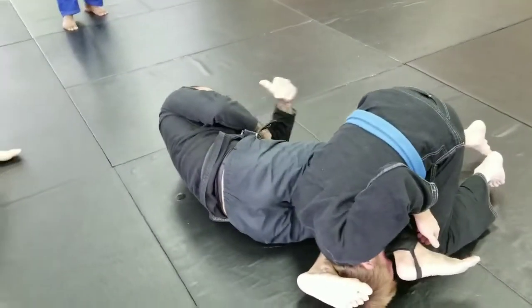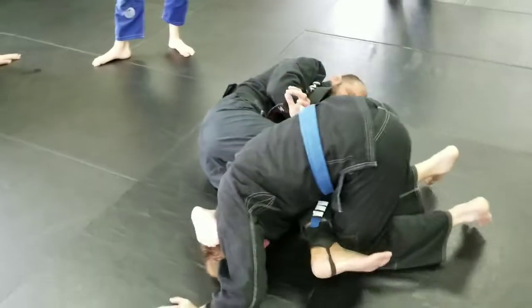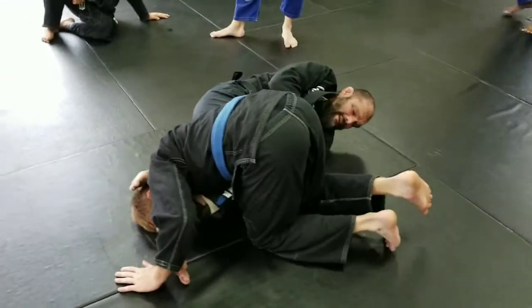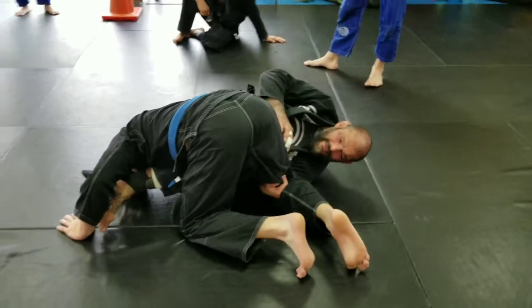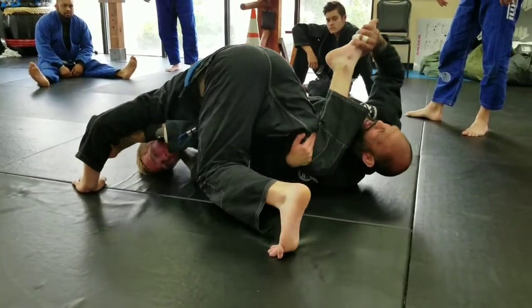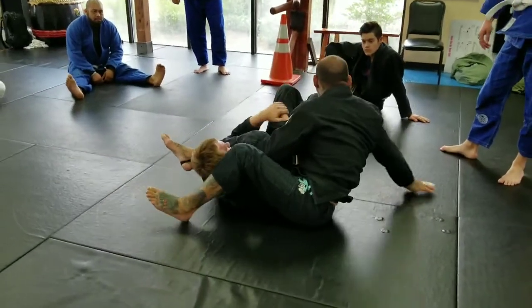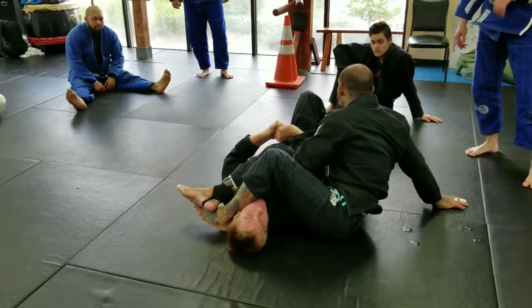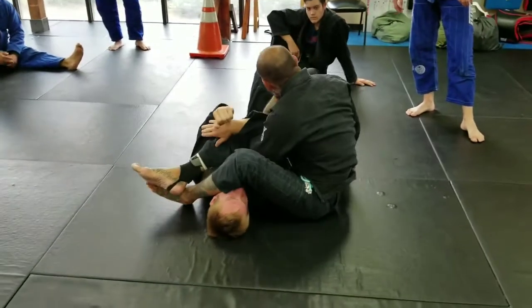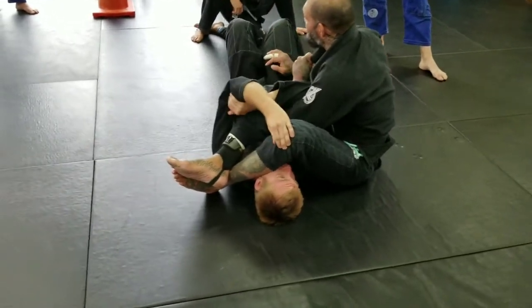I finish the arm bar right here. If he decides to lock into his leg and stop me, then I'm going to grab his toes, pull him over my head, and throw his foot over the top. Now I'm in this position and he locks like this.